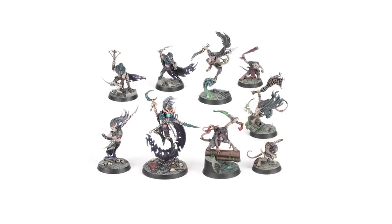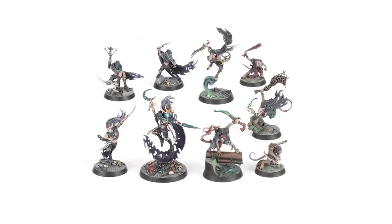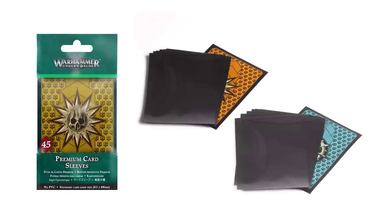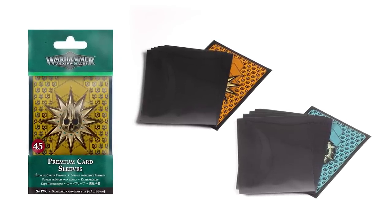But that's not all for Underworlds fans this week. You can get your hands on the Shadeborn, Skitter Shank's Claw Pack and their Rivals decks in the new Rivals of Nether Maze box, and make sure all your cards stay clean and unblemished with the new Warhammer Underworlds card sleeves — both available to pre-order from Saturday.